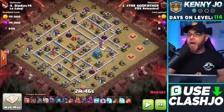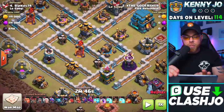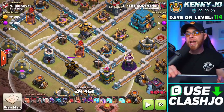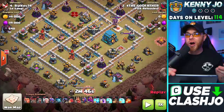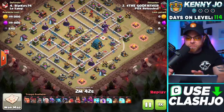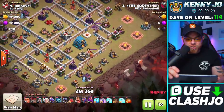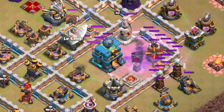In this case we have a zap quake dragon strategy. When we look at this village you're going to notice there is a multi-target inferno tower surrounded by air defenses — this is a big weakness and a big perk for the use of dragons. Four lightning spells on that inferno tower will take it out with the assistance of an earthquake spell. The Godfather is going to do exactly that, but he starts out with some battle blimp action on the town hall, exposing a little hole in the base. He drops a balloon, finds a seeking air mine, drops a giant, and sends the battle blimp in to target the town hall.